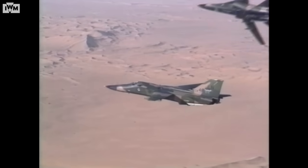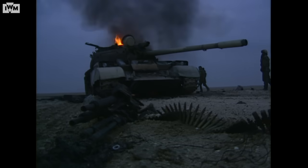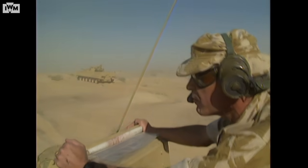In 1991, the Persian Gulf was the site of a new kind of war. With the latest warfighting technology at their disposal, a US-led coalition dismantled the world's fourth largest army within a matter of days — a feat that, if recent wars are anything to go by, is harder than it looks. So how did they do it?